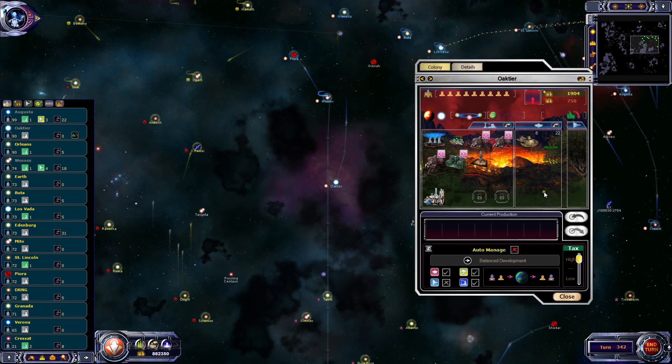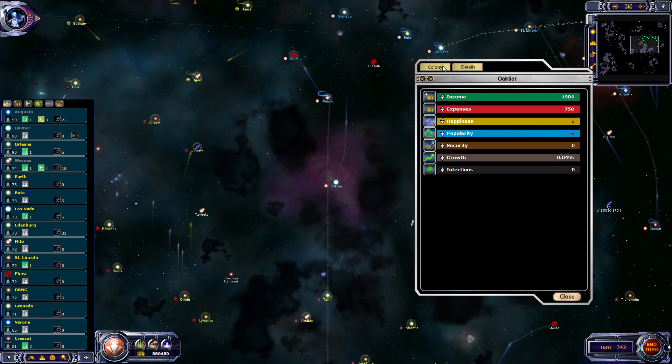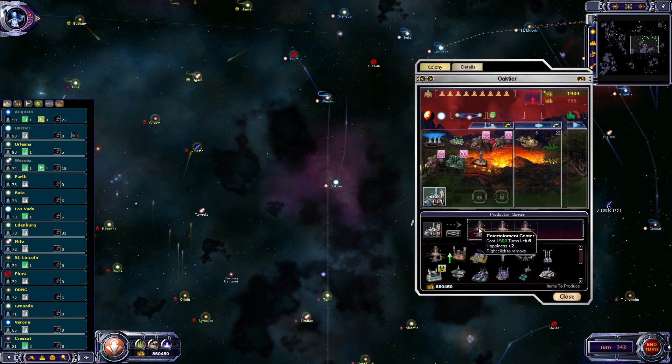Oaktia's gone unhappy, so we'll need some happiness structures. We've been pumping up the population but I forgot to be building the happiness facilities - and they take six turns, so that's quite a while. Oh well.